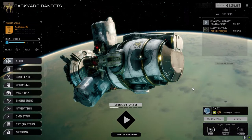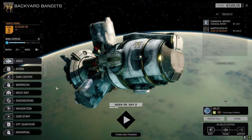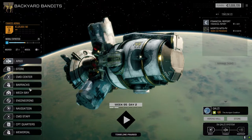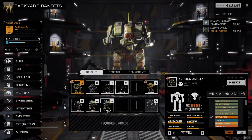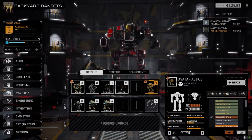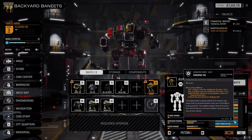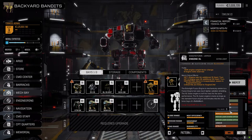Hey everybody, welcome back to the channel and another episode of Backyard Bandits. So we are at Kualzi now. We did make that jump like I said we were going to do, and we went ahead and got a bunch of mechs fixed up. You'll notice the Menchen's gone, the Centurion's gone. This guy here — I stripped off all the gear we had on it. We're going to figure out what we're going to do with it. It does have a regular XL engine, which means if we lose one side we lose the mech. But it is an Omni-mech so the XL engine won't be destroyed, just the core.